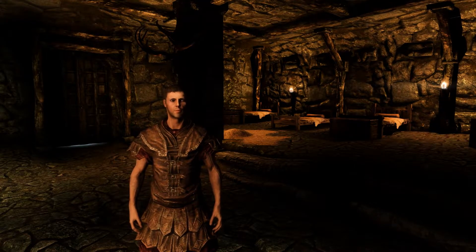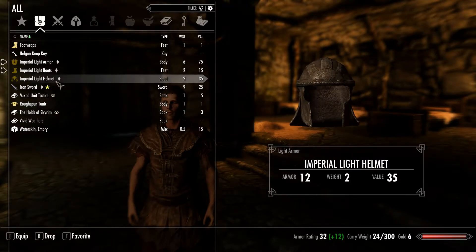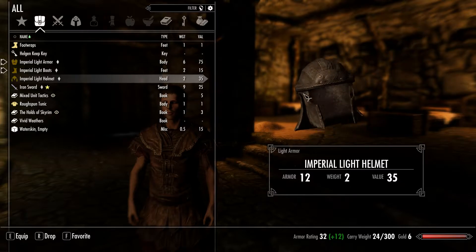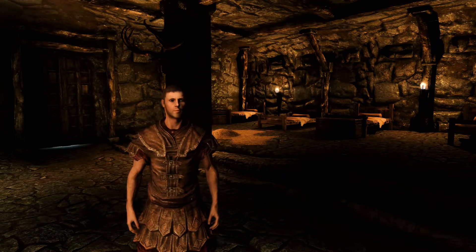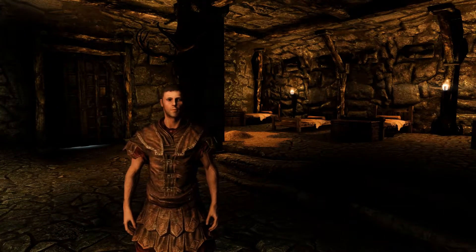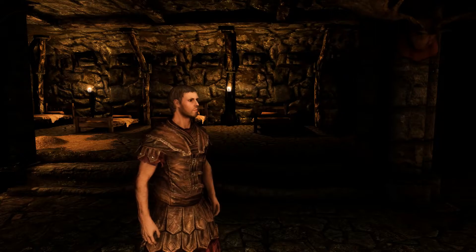One thing about Sam I want to point out before we continue on — you'll see that I've picked up an Imperial helmet. You are not going to see Sam wear this helmet or any helmet ever, because although Sam may not have much hair, he spends a lot of time on it. He is royalty after all. There's nothing he hates more than helmet hair. So just FYI: no helmet now, no helmet ever.